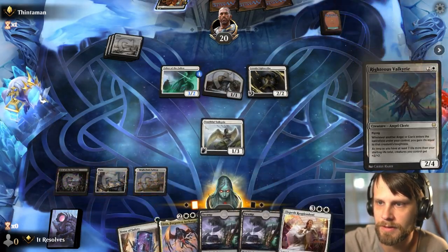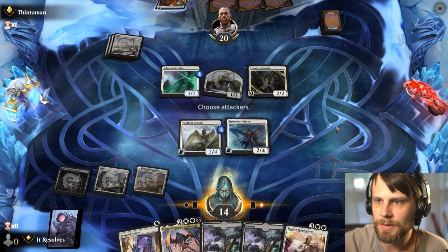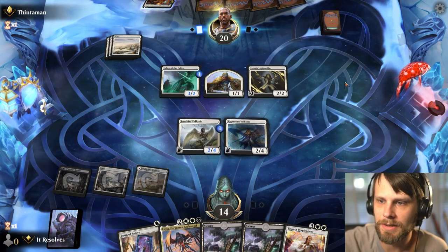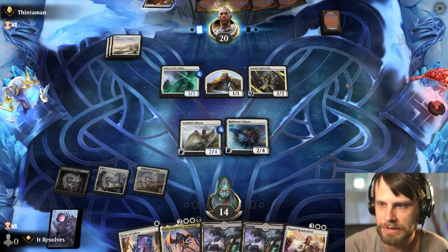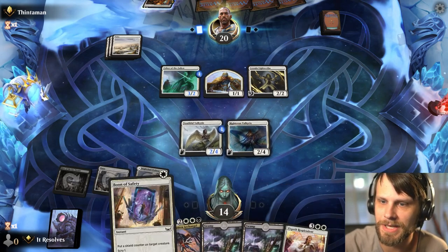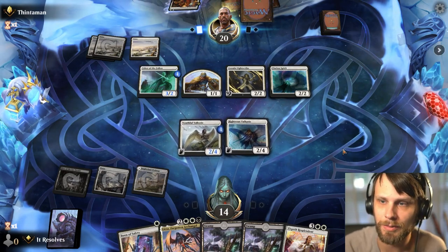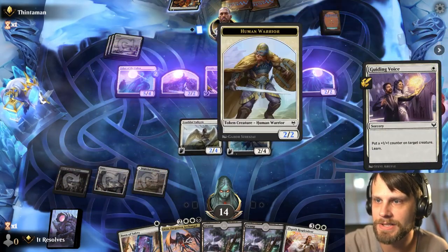I think we're kind of on the defensive side here, so we will just hold off. They can obviously do some major things here, which isn't great for us. But next turn hopefully we might be able to get something off the top of the deck. Worst case scenario, we do have Boon of Safety. But ideally, what we'd like to do is get another Angel that we can play with the Righteous Valkyrie out so we can start gaining some life.